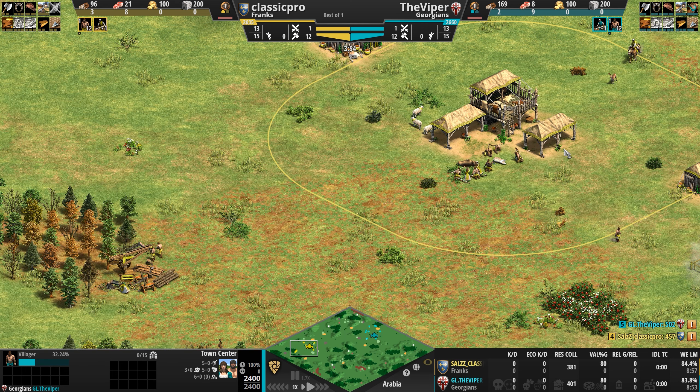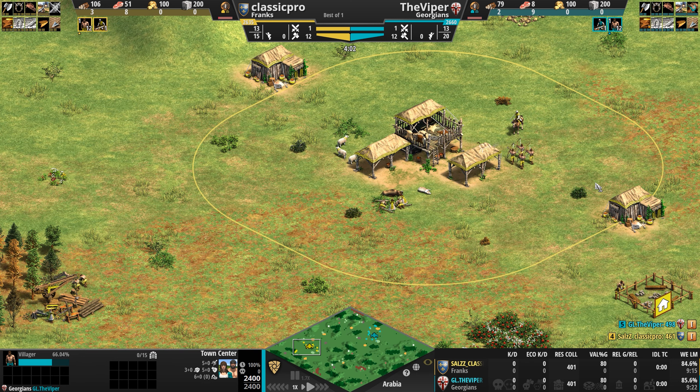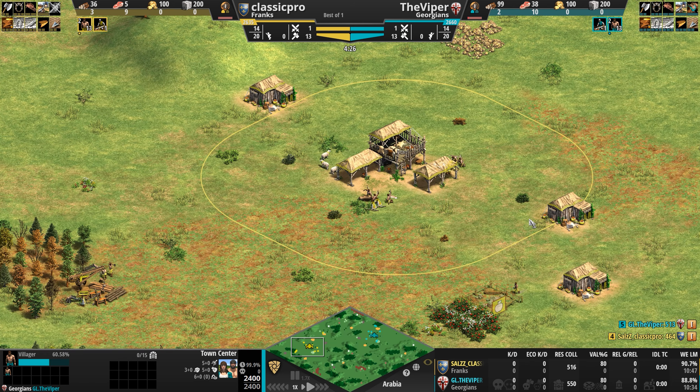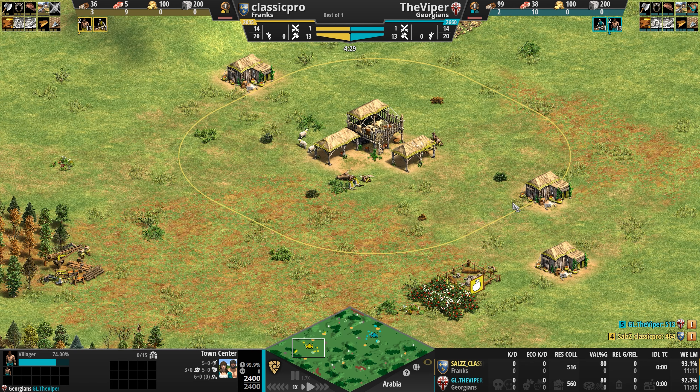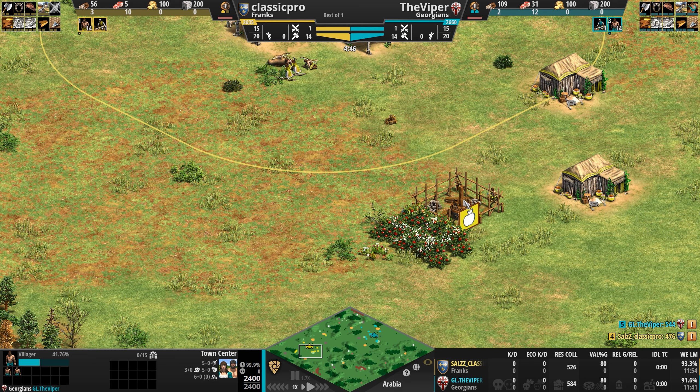To support their heavy cavalry against halberdiers, pikemen, and camels, the Franks have their unique unit: the Throwing Axeman — a ranged infantry unit similar to the Malian Gbeto, whose range can be further increased. Frankish Castles come at a nice discount: 15% cheaper in Castle Age, 25% cheaper in Imperial Age.